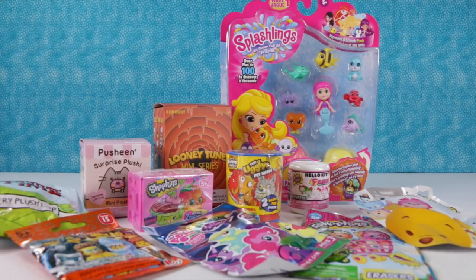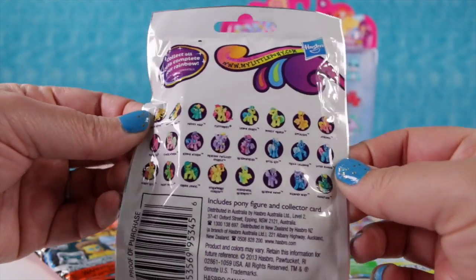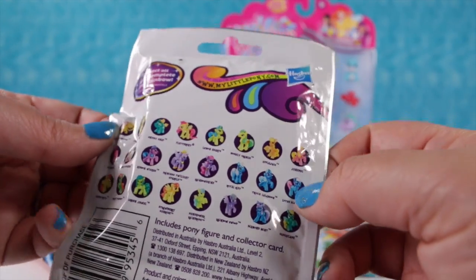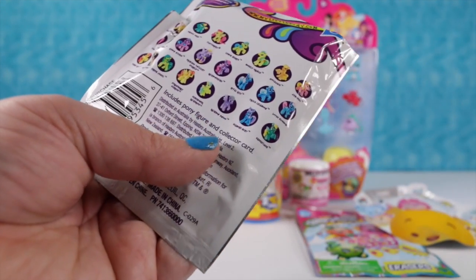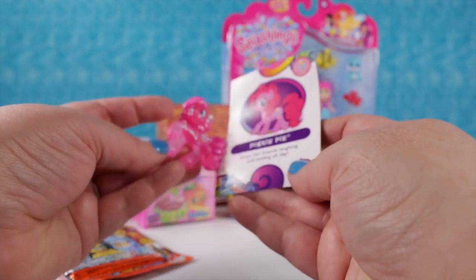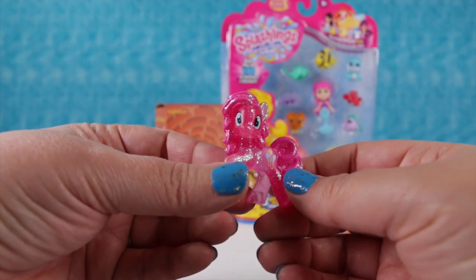Let's set all our toys up so we can get to opening. I'm gonna start with the My Little Pony first. This is the rainbow neon collection, I think wave 10 maybe, and these are all the different ponies you can get inside. I hope we get lotus blossom - she's my favorite out of this collection. Paul likes Gilda and royal riff. Let's see who it is - it's Pinkie Pie! She keeps her friends laughing and smiling all day because she is a super pink sparkly glitter pony.